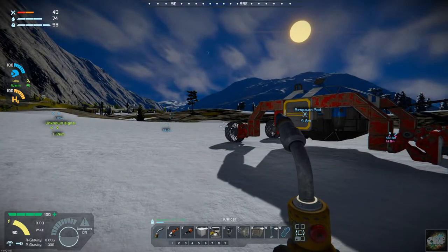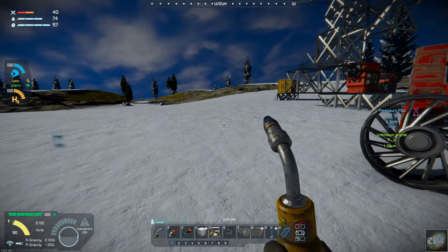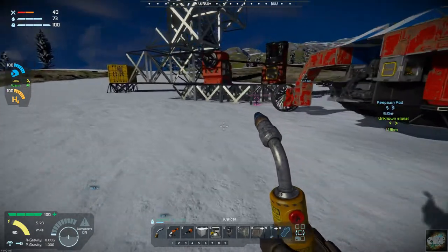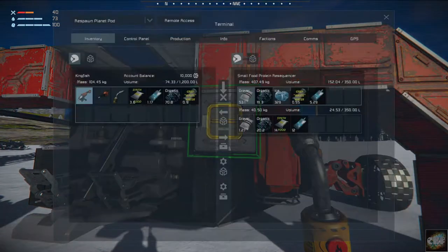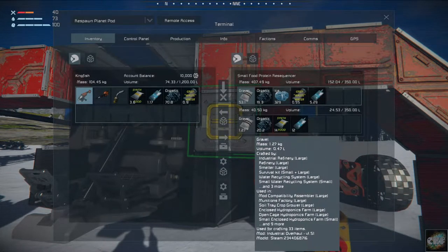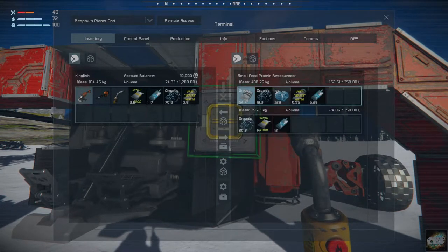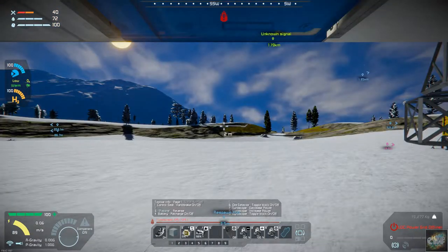I'm going to hop in the buggy and take off. Let me double check my food supply — not too bad, and I have food with me. I've got stuff making in here — we've got food, we can get ice pretty much anywhere, and we've got the organics and gravel. We should have enough, so let's get going.